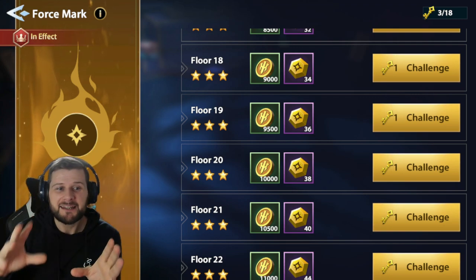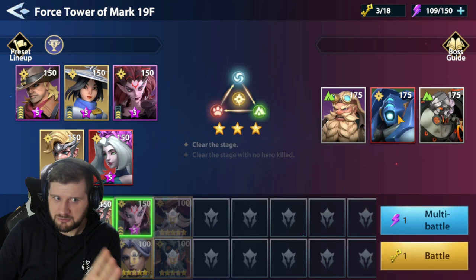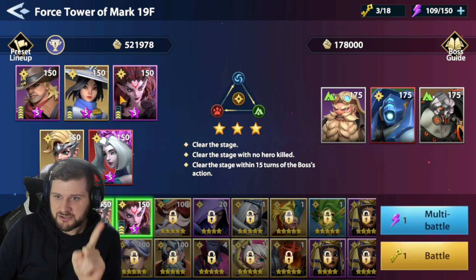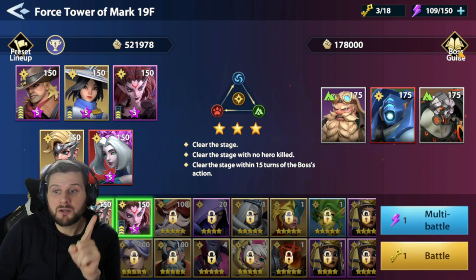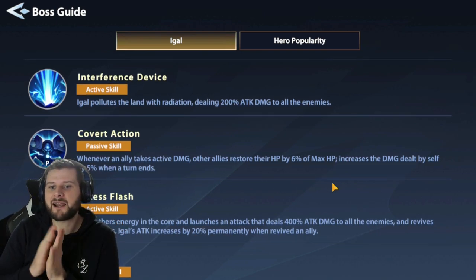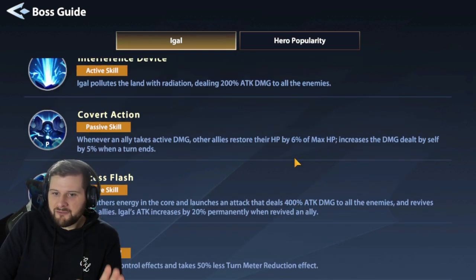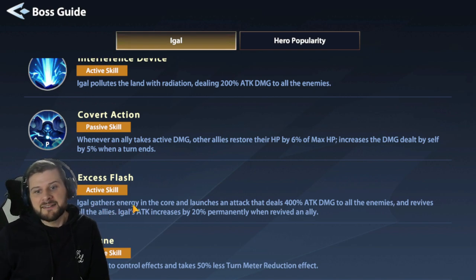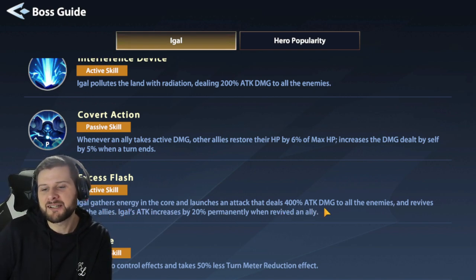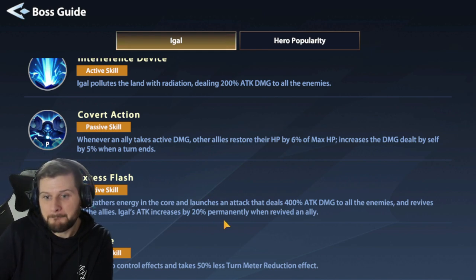We're going to look at Floor 19 where a lot of people get hard stuck because the boss is annoying. This is my alt account. Now the boss has a passive skill: whenever an ally takes active damage, other allies restore their health by 6% of max health, and increases damage dealt by self 5% when a turn ends. Excess Flash is massive - when he gathers energy in the core and launches an attack dealing 400 attack damage to all enemies, he revives all his allies, and Igal's attack increases by 20% permanently when reviving an ally.